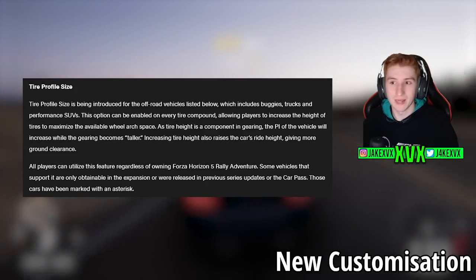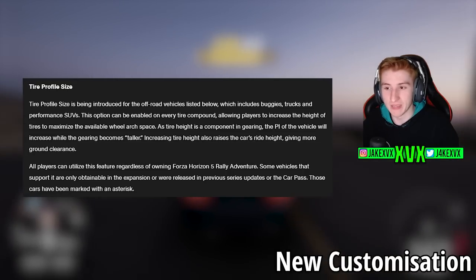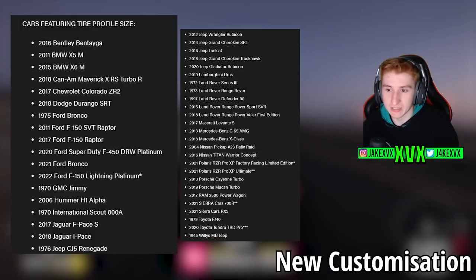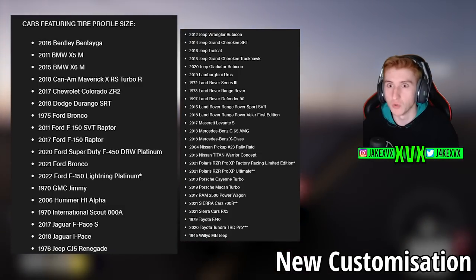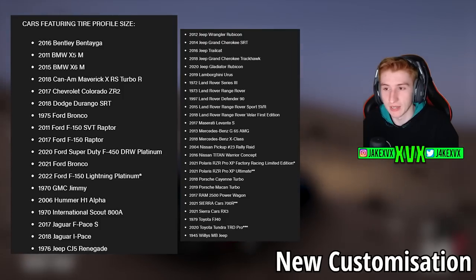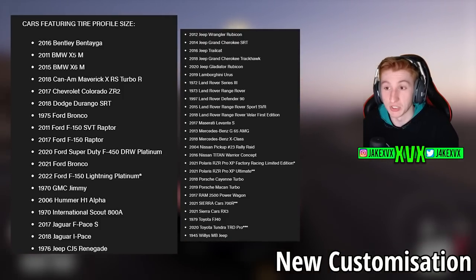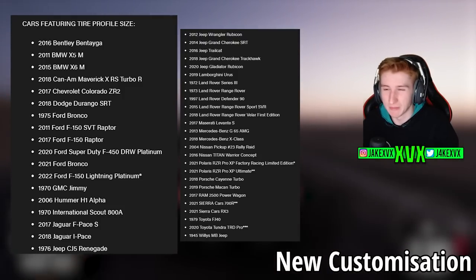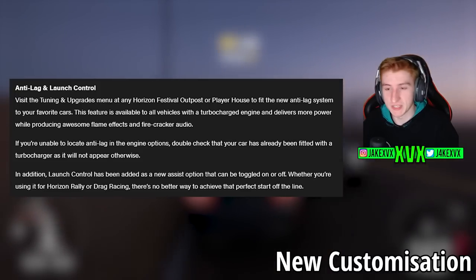As you may remember, last week we talked about the new tyre profile size customisation we're getting, and we've been given a list of cars we can do this on. This is a little disappointing as I was hoping we'd be able to change tyre profile size on all cars to make some cool drag cars, but there is a fairly big list. Unfortunately, everything on that list are mostly off-road rally cars and not drag cars. So it's still new customisation — we love to see that — but I'm a bit annoyed it wasn't on every car.